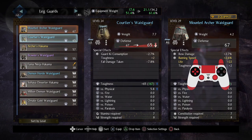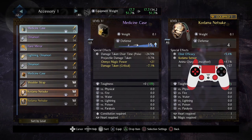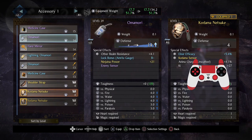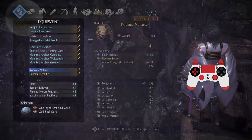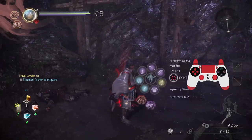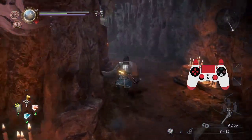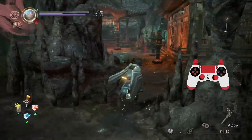Let's go for 67 defense, better boots, and more of this stuff. Ooh, enemy sensor — that's actually really handy. There are four sensors: enemy sensor, Kodama sensor, Amrita sensor, and treasure sensor. Enemy sensor is super nice so you don't have to worry about getting jumped.